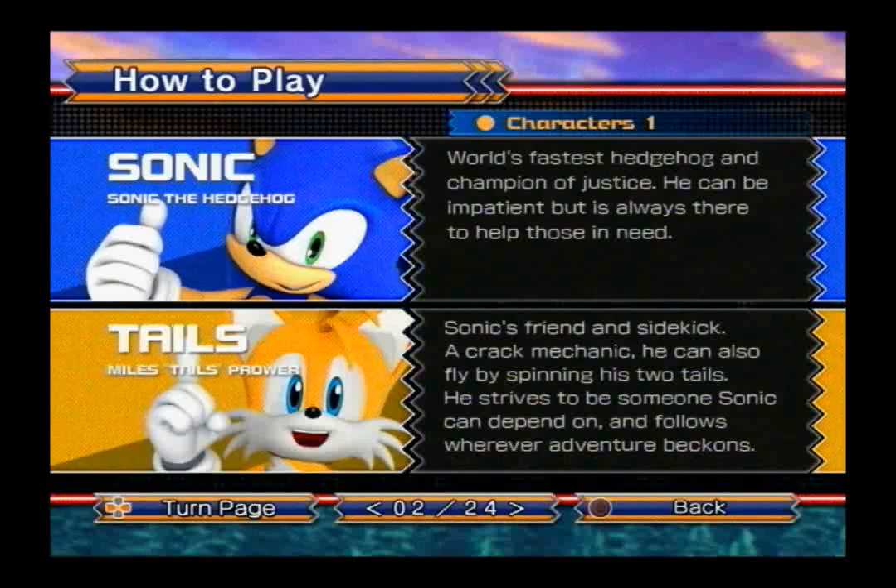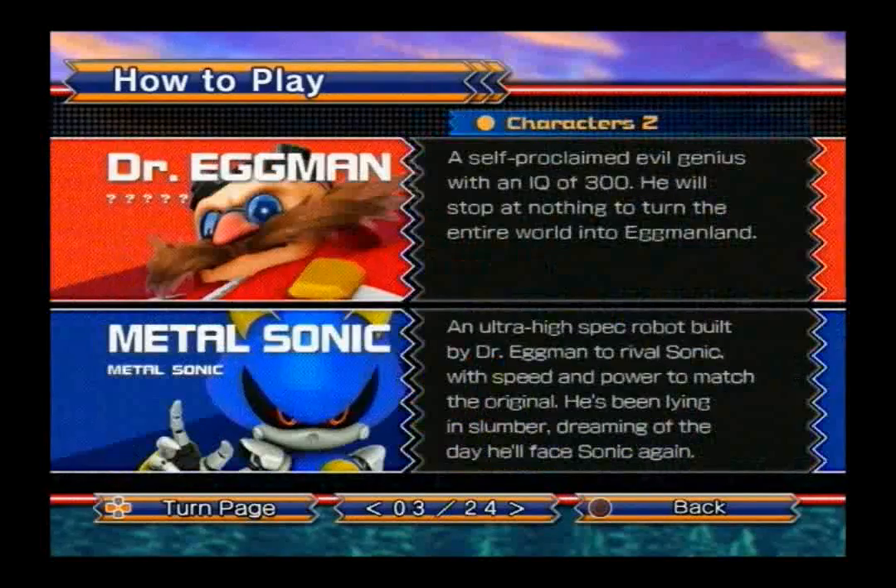Sonic's friend and sidekick, a crack mechanic who can also fly by spinning his two tails. He strives to be someone Sonic can depend on and follows wherever adventure beckons. Dr. Robotnik, the evil genius with an IQ of 300, will stop at nothing to turn the entire world into Eggman Land — the same description as Episode 1. Metal Sonic is an ultra-high-spec robot built by Dr. Robotnik to rival Sonic, and has been lying in slumber, dreaming of the day he'll face Sonic once again.